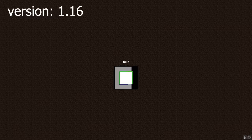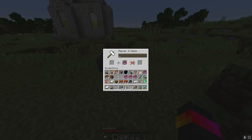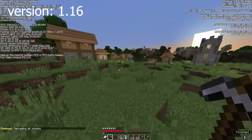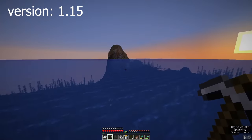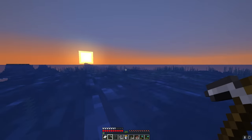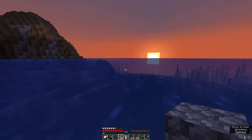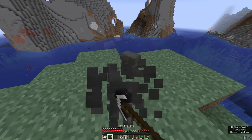What if it doesn't work? What if he's just trolling me? Version 1.16 to 1.15. The entire world is gone again. My game just crashed, then froze. There seems to be an issue. I did not expect that to be that bad. We have one job, and it still doesn't work. I did all of that for it still not to work.